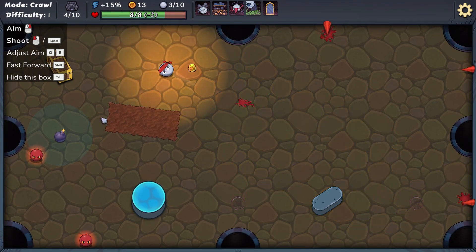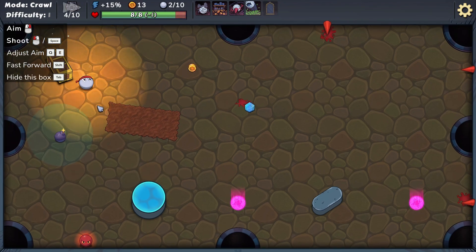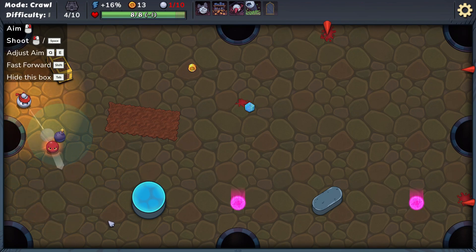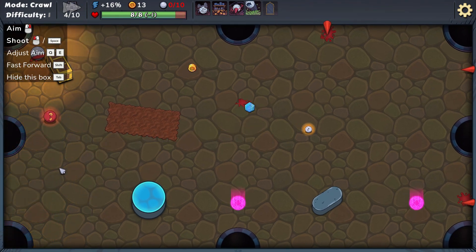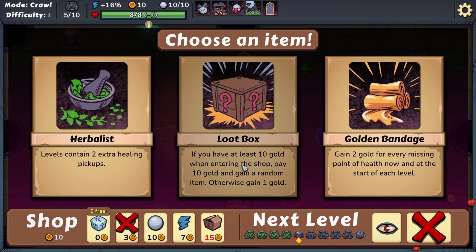Alright... okay, aw. Oh yeah — oh, come on. How does that... for God's sake. There we go, whatever. There we go. Boom — your health path: if you have at least 10 gold when entering the shop, pay 10 gold and gain a random item. Gain 2 gold for every missing point of health — oh okay. Two extra hit, I guess it will.